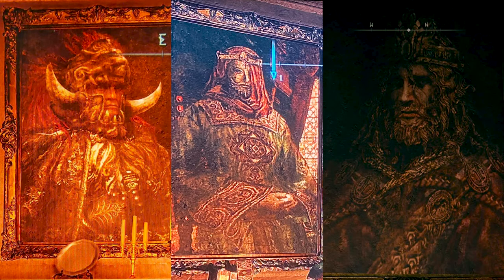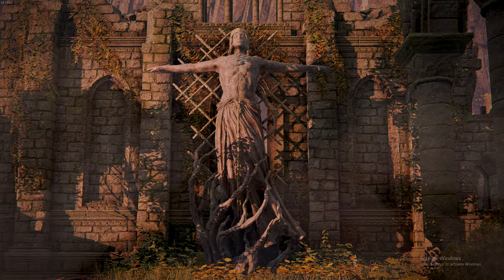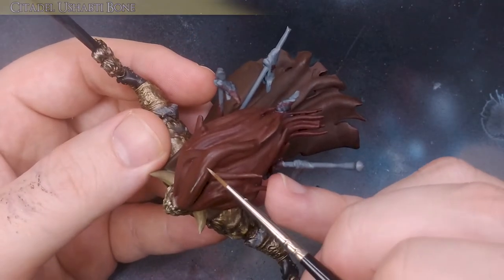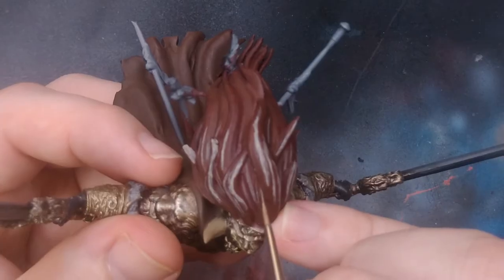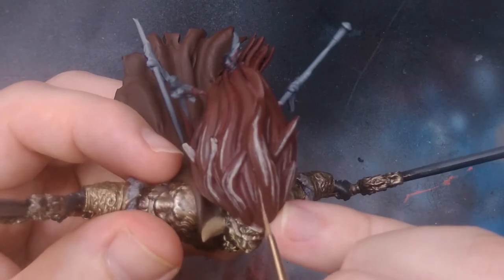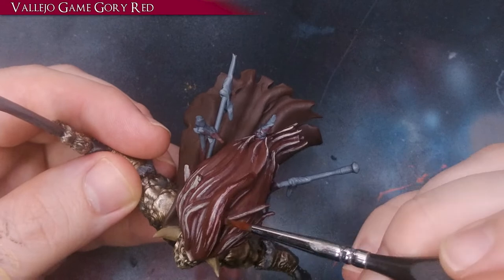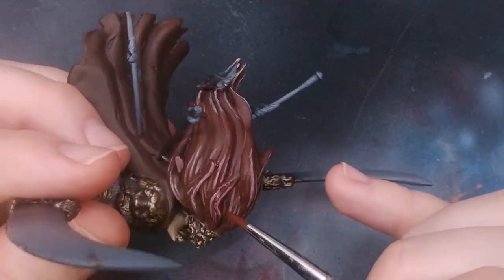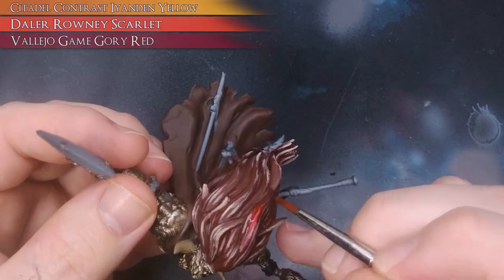Radahn is one of three demigod children, resulting from the union between the mighty sorceress Ranala and the fiery-haired Radagon, a form taken by Queen Marika herself. Radahn inherited his red hair from his father and the arcane prowess of his mother. I approach the hair by painting in various lengths of highlights using Citadel Ushabti Bone. I then glaze over all the hair using Vallejo Game Gory Red to color the highlights.